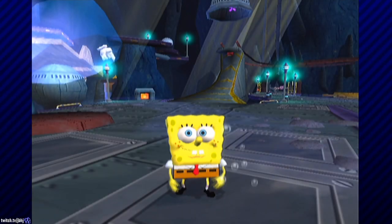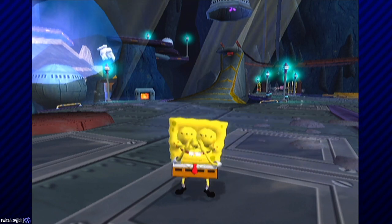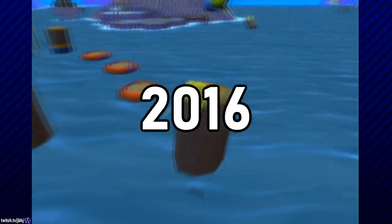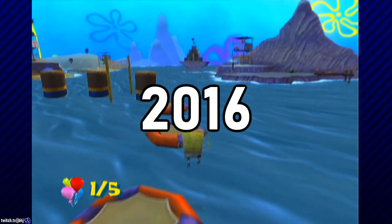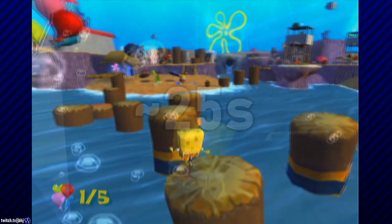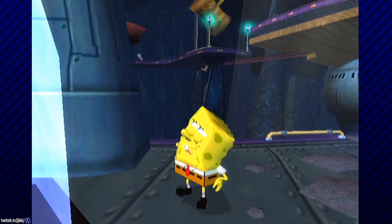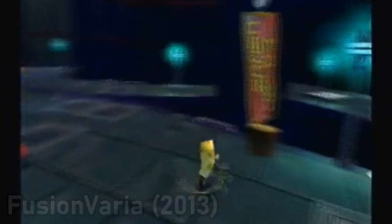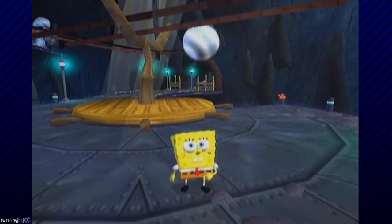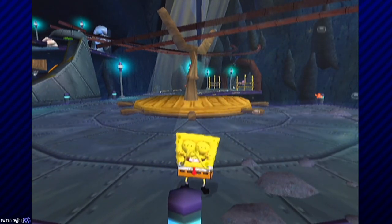In speedruns of BFBB, runners used to complete the entire challenge until it was replaced with a faster spatula. In 2016, it was found that saving the children with cruise boosting saved about 25 seconds compared to the ballroom. For years, runners theorized ways to clip into the cage and skip the entire obstacle course. Many methods were attempted, but nothing was successful, so runners focused on finding other time saves.